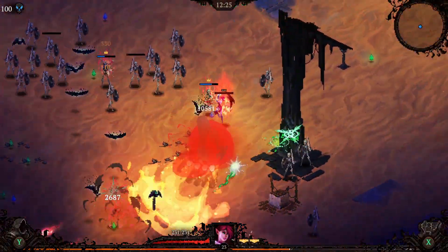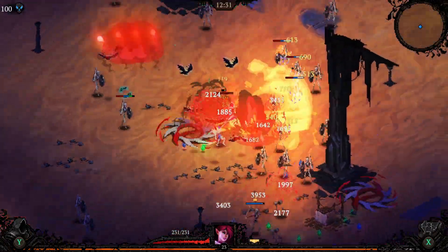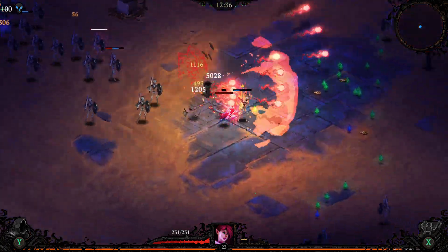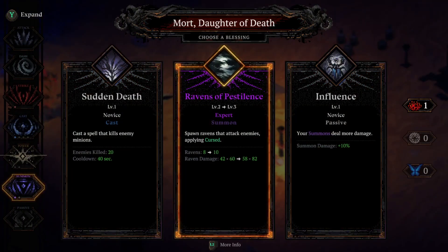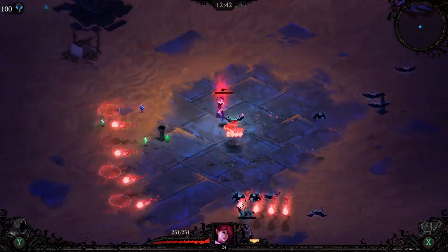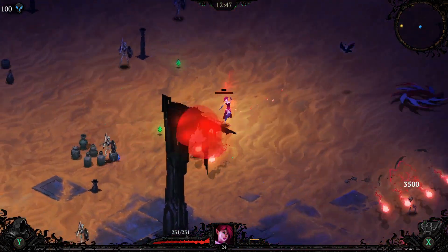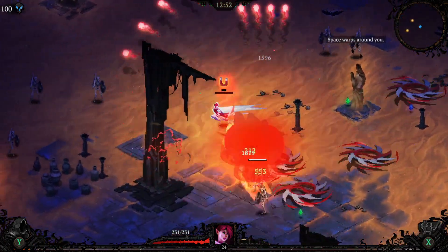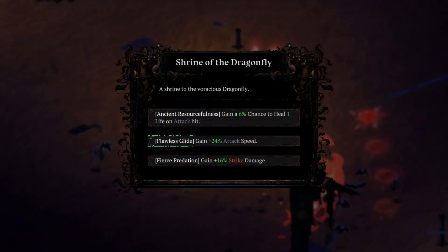With this setup we have more than 50% evasion, which is why we're evading a lot of hits. Evasion is just quietly also a really powerful stat that not everyone uses all the time — I've made some videos on it and I think it's quite strong. This is actually the first build I've really done with evasion in the beta branch. So far we're just sort of cruising through here like it's nothing.